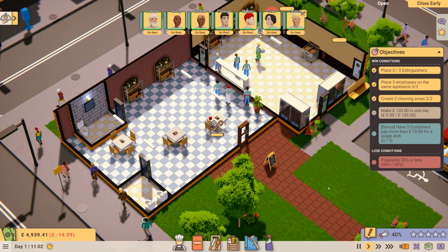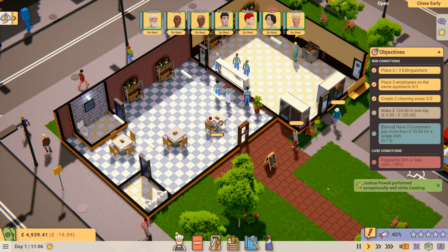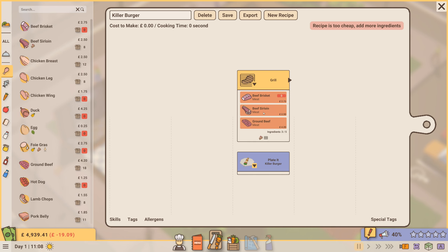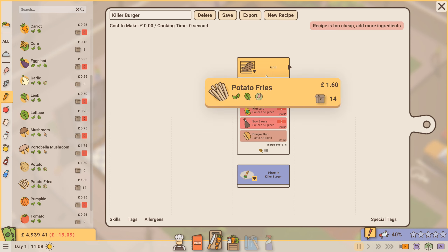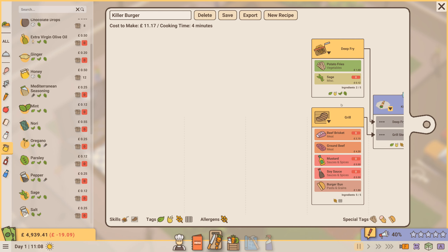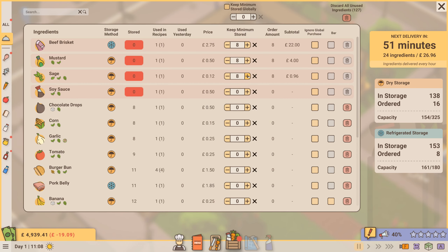Just got to wait for some customers — oh, there's one customer there! Some people are coming across, just walking on the grass. They're coming in. Let's do a recipe — we'll call it the Killer Burger. I've added beef brisket, ground beef, mustard, soy sauce, a bun, and some fries. They're going to be deep fried, and we're going to make our dish look like that.